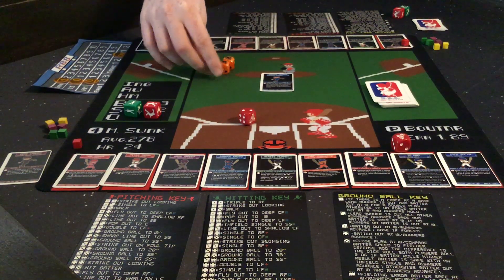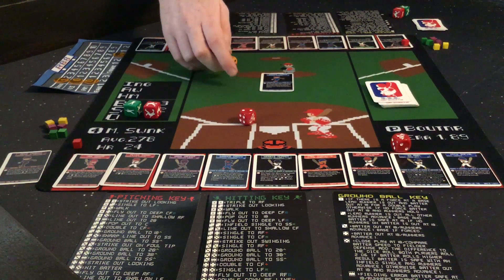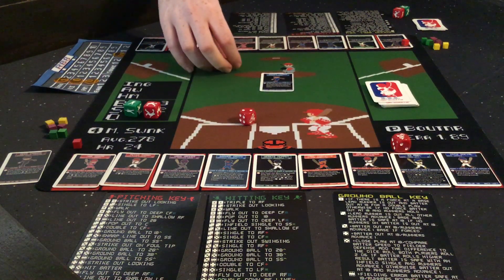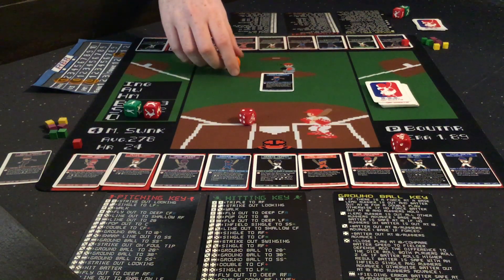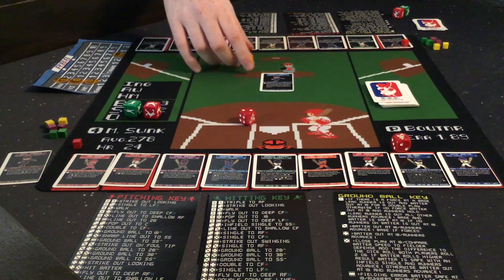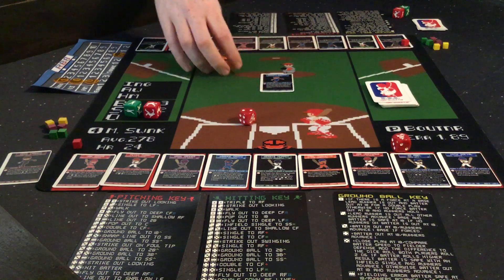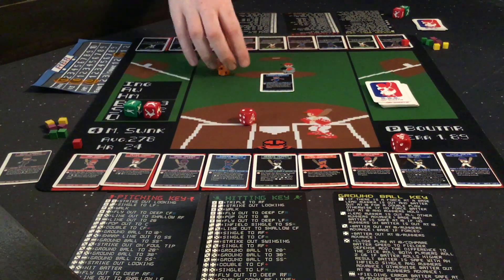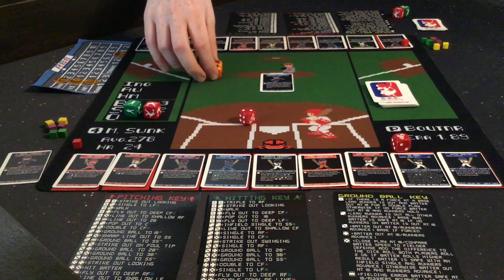There are a couple other scenarios: at the bottom of the 7th inning before it starts — the 7th inning stretch — both players do a roll-off with 2D6, and whoever rolls higher gets a rally card. And a catch-up mechanism: if one player is ever trailing by 6 or more runs, they may draw one card once per game to help them catch up. Those are the ways to earn rally cards beyond the normal 3-draw at the beginning.